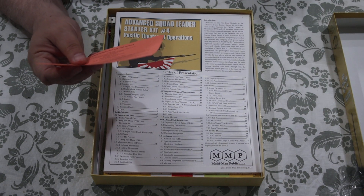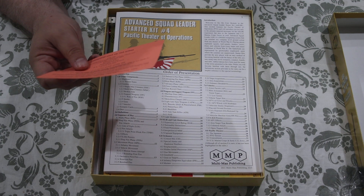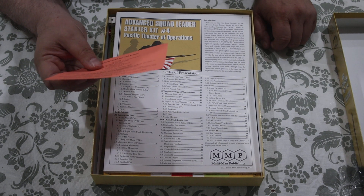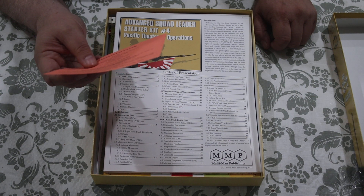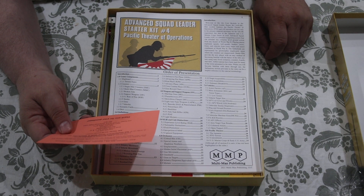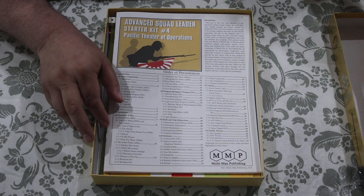They are always pretty cool about including the packing list. They give you all the information in case there's some issue — a 1-800 number, email, even a snail mail address. The ASL Starter Kit number 4 should contain: one box and lid, three 8x22-inch maps (M and O), two counter sheets, one rule book, eight scenarios (starter scenarios 64 through 71), one folded 11-by-17 quick reference data card, and two dice.